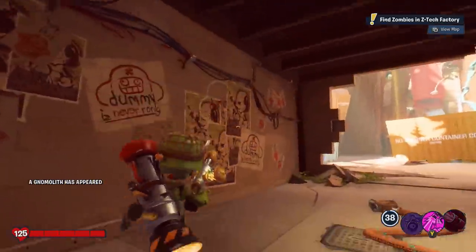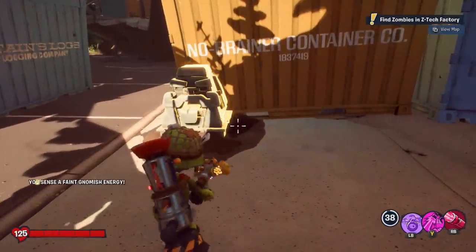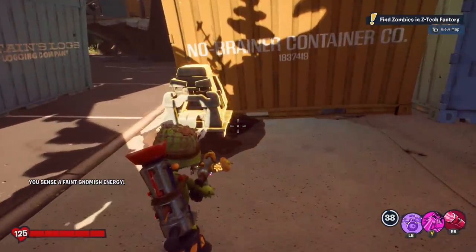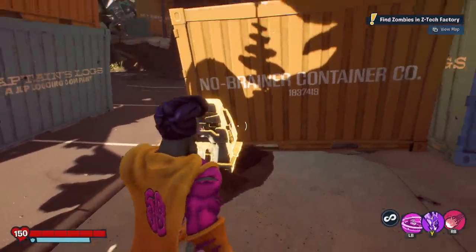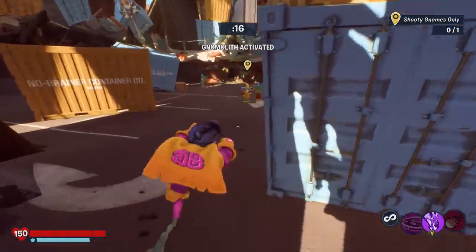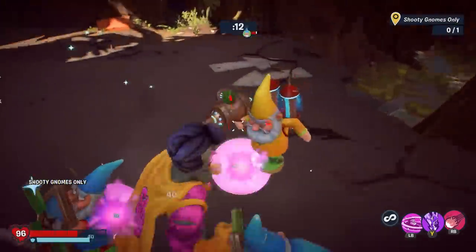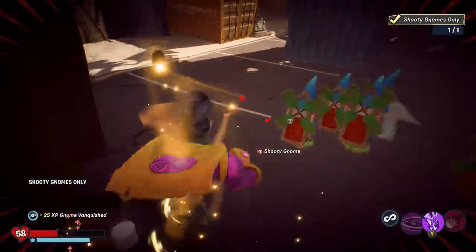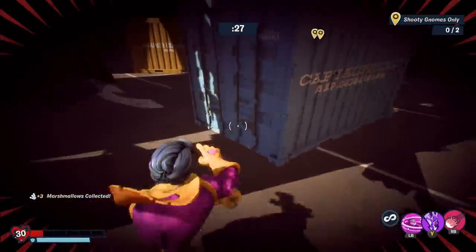This one's going to cost you 10 marshmallows again. You're going to want to target individual shooting gnomes, so play someone who can target them easily — someone like Super Brains or Captain Deadbeard. All you've got to do is beat up the shooting gnomes — the yellow ones who are shooting at you with bullets. They also drop marshmallows, so you can make up some of your marshmallow cost by doing this event.